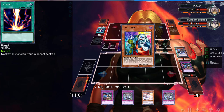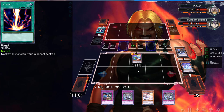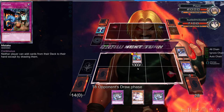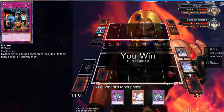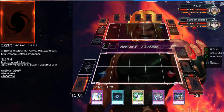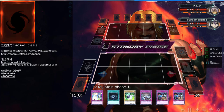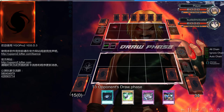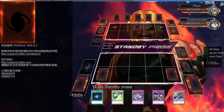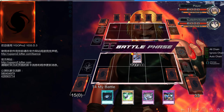Set up for next turn — all three Mizukis provide advantage and we set Mistake again. If he topdecks Terraforming or Quick Launch that does nothing. The hand this turn is kind of bad, but Evenly Matched is in hand so we're good. He doesn't do anything, surprisingly. We normal summon Mizuki, hit him for 17, and end our turn.